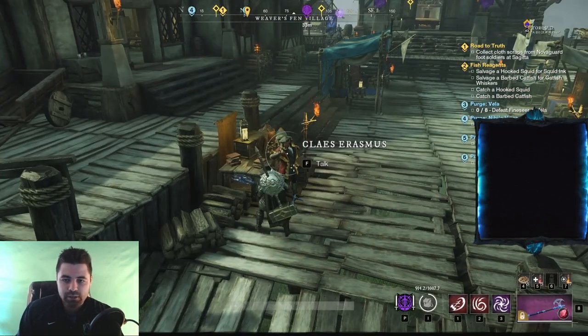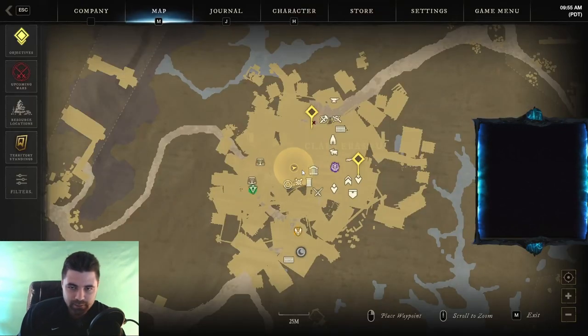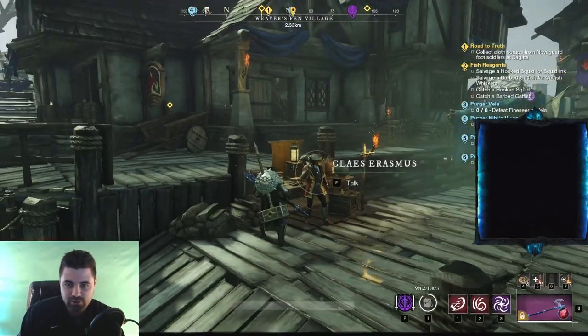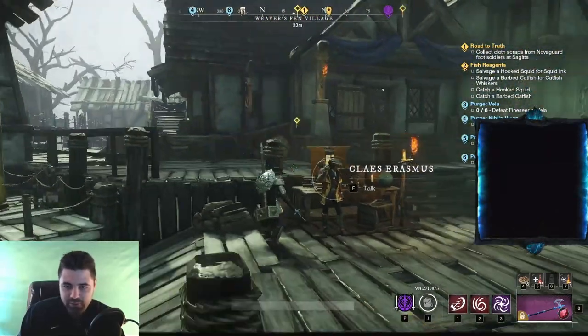Just to show you guys right here — Klaes Aramis, I don't know how you say his name, I'm American, I'll botch everything up — he's right smack dab in the middle of Weaver's Fen. This is where this dude stands, smack dab in the middle, he's got a nice little mallet, showing it off for everybody.